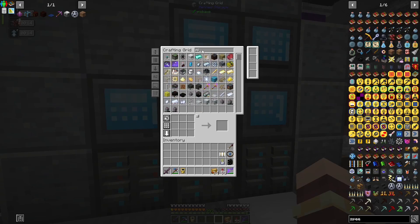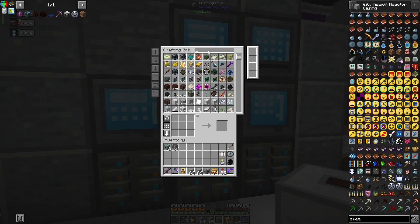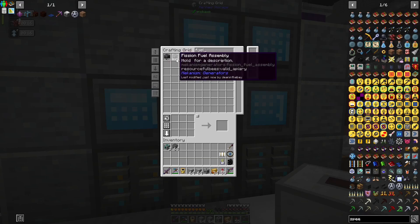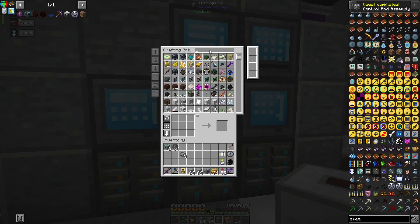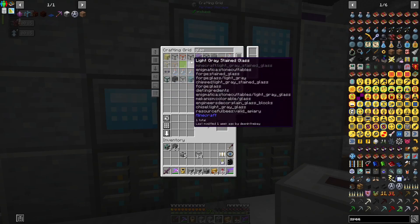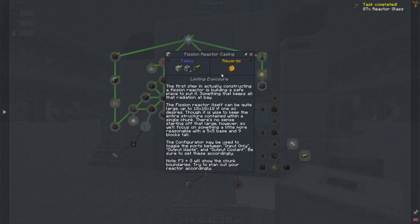I did make a bunch of things that we will need — the fuel rod... control rod assembly. And also reactor glass. I made two stacks of that. So I think that should be enough. What else are we missing? It wants four of the fission reactor ports. Let me put some of these back.